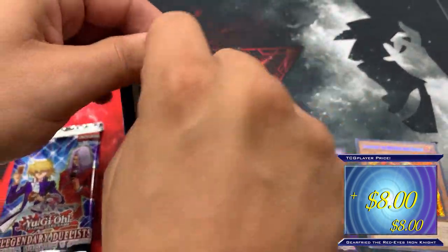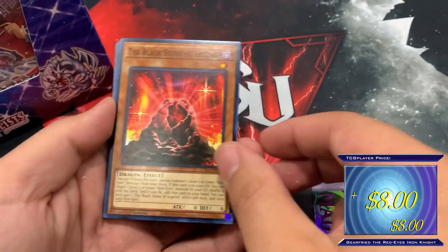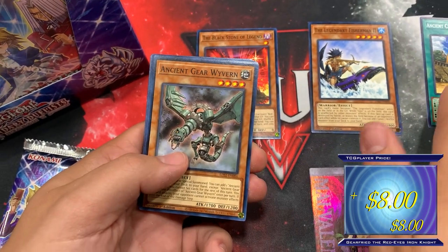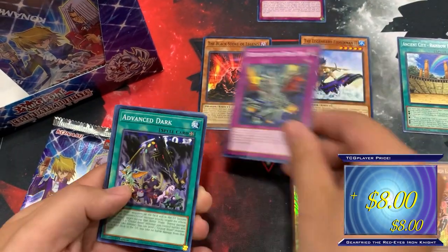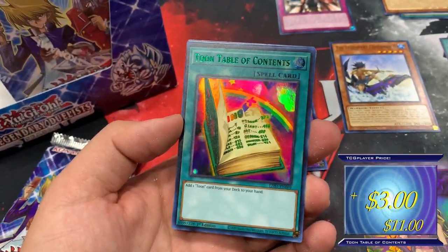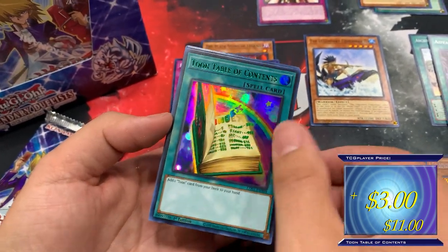Black Stone of Legend as a common! Legendary Fisherman — this is crazy to see these archetypes in here. Rainbow Crystal Beasts are in here, Ancient Gears are in here. We'll have to divide by archetype — Roids, Return of the Red Eyes, Advanced Dark, Cyber Dark cards. Black Skull Dragon is in here as a common — so cool! Ultra rare Toon Table with green — that is so awesome! This product is probably going to be similar to Movie Pack — a secret and ultra.